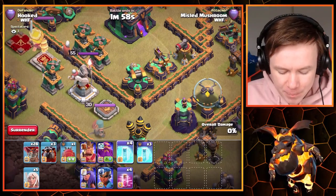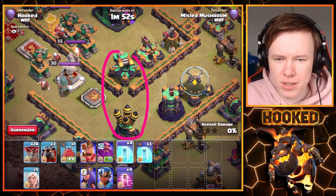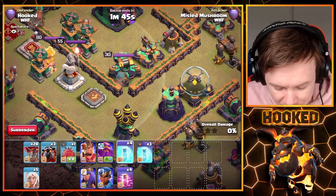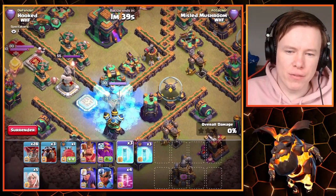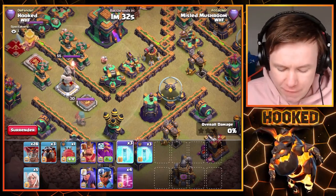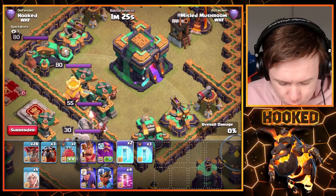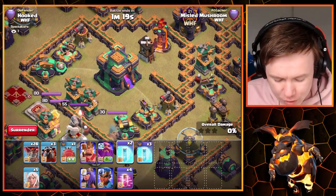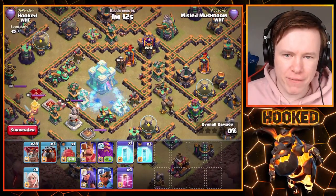Where a lot of people struggle is on the diagonal ones. A lot of people can do straight-line freezes, but for diagonal ones — for instance, there's a two-by-two gap between two three-by-three buildings. If you land it perfectly in the middle you get neither of them. When it's a two-by-two gap between two three-by-three buildings, you will not be able to freeze both. Similarly with the Scattershot and the Town Hall — you just need to know the range of the freeze spell. It's crucial for Lalo attacks.